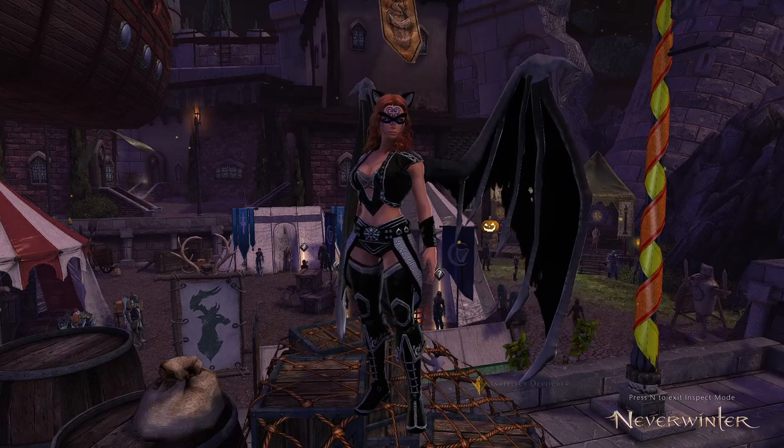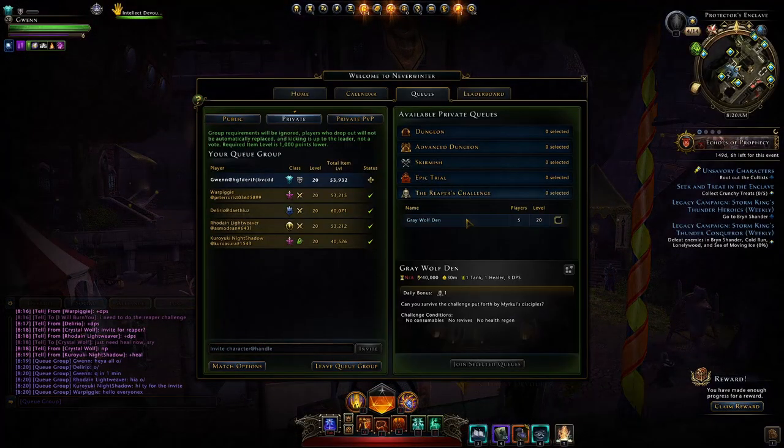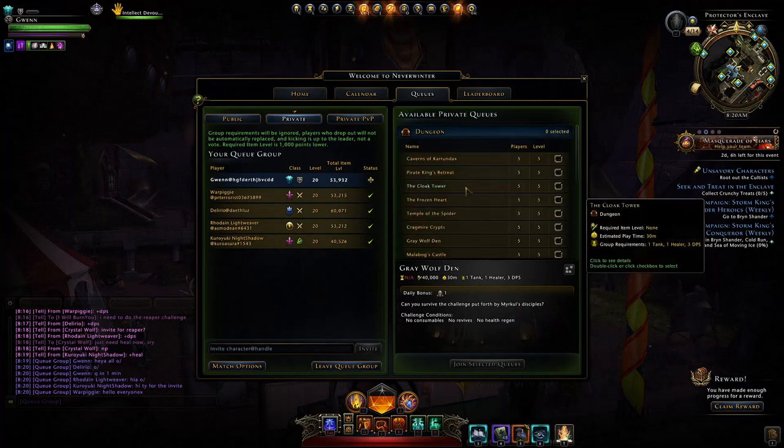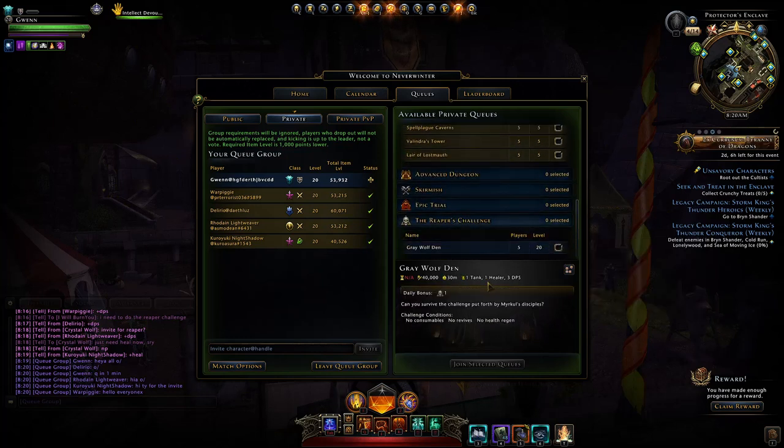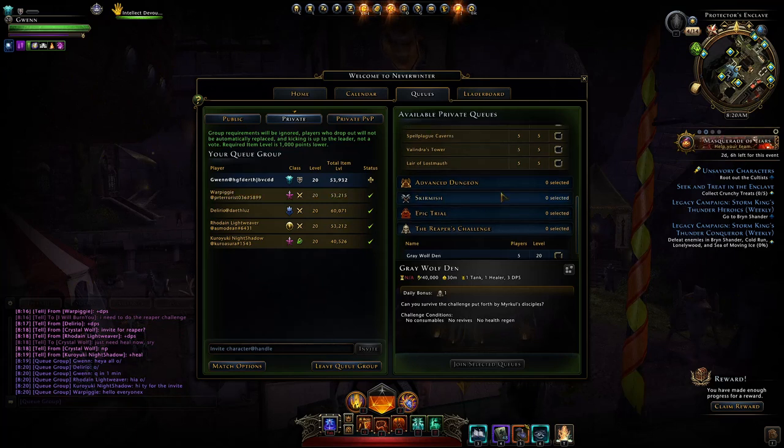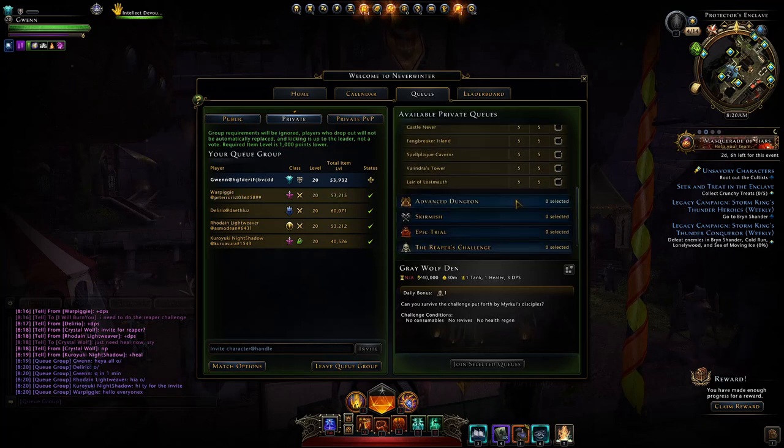Hey and welcome to Neverwinter with Arkan. It's time for the Reapers Challenge and today we have the Grey Wolf Den. This is normally just a standard dungeon linked to Velosk. However, with the Reapers Challenge version, the difficulty is increased with no consumables allowed, no revives allowed, and no health regen outside of combat allowed. I'm going to jump in with this group and we'll see how it goes.